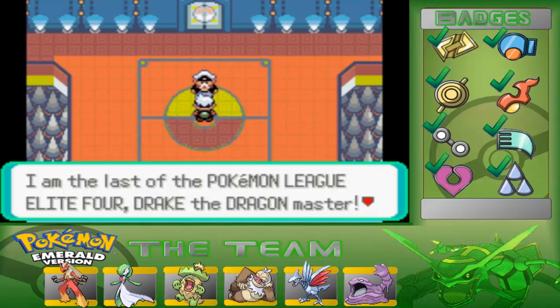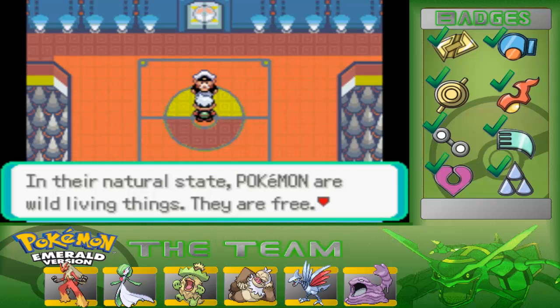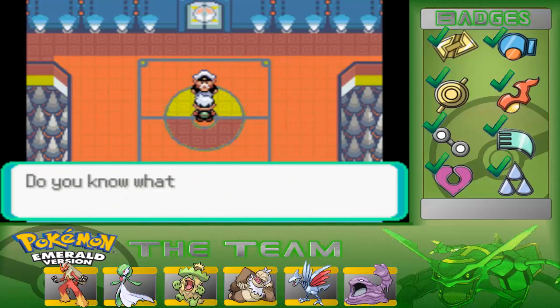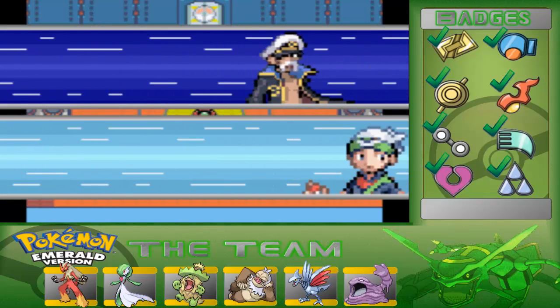I be the last of the Pokemon Elite Four, Drake, the Dragon Master. In the natural world, Pokemon are wild living beings — they are free. At times they hinder us, at times they help us. For us to battle with Pokemon as partners, do you know what it takes? Do you know what is needed? If you don't, then you'll never prevail over me. That was actually poetical.